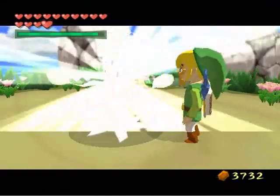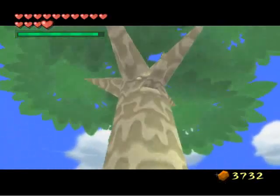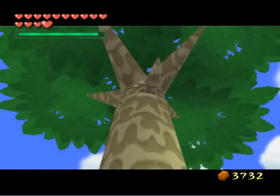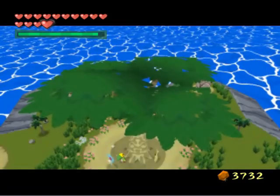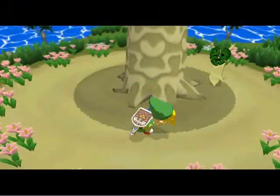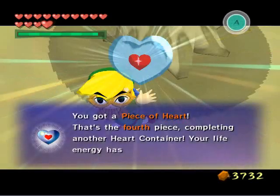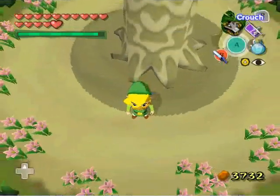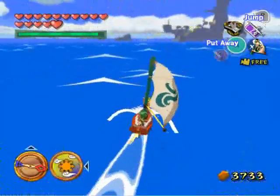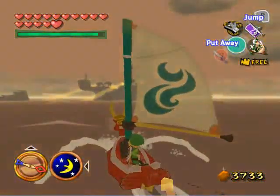This is the last tree. Once all the trees are brought back to proper health, they grow all big and mighty like this. The last one that you pour the water on will give you a piece of heart, which completes heart container number 15. And since the Forsaken Fortress is right next to Star Island, let's drop by, shall we?